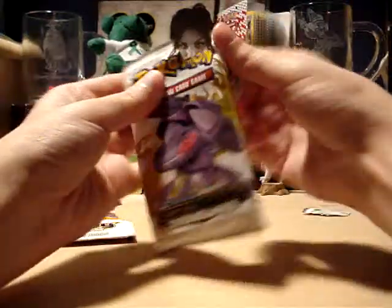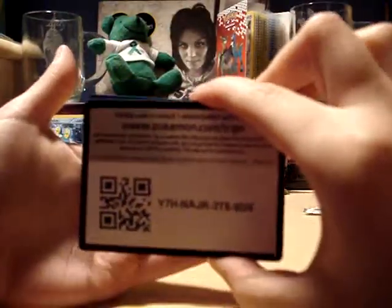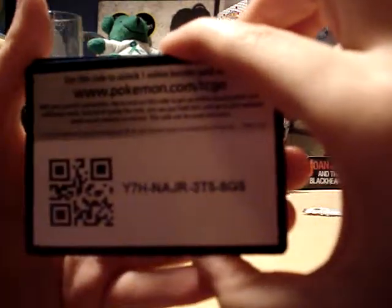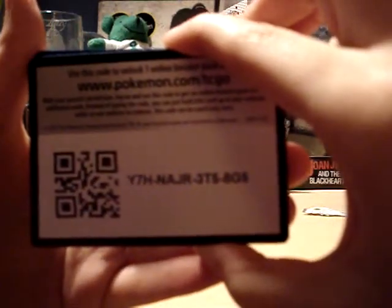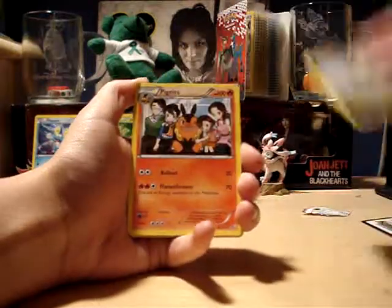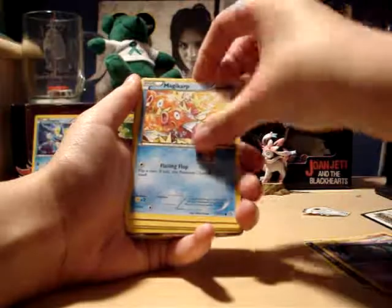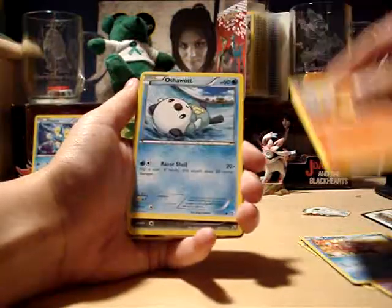I know I haven't opened up something for a while so I just thought I'd get a couple packs. Alright, so we have Azulis, Pigknight, Croagunk, Magikarp, Charmander, Oshawott, and Holo Garchomp.